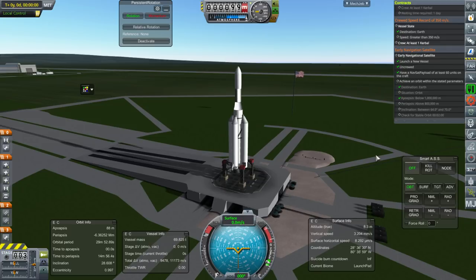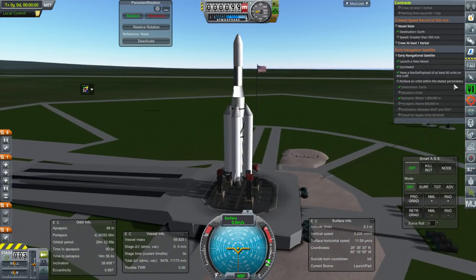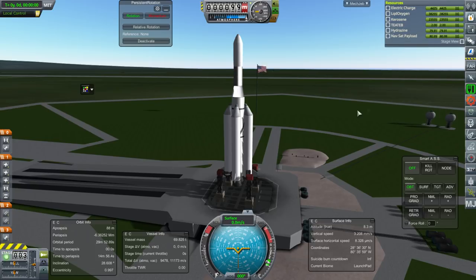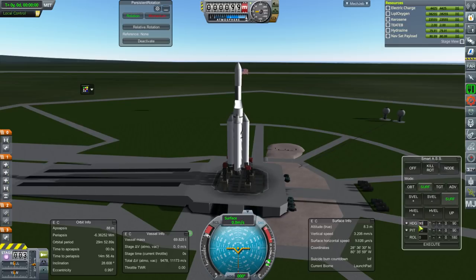Hello everyone and welcome back to my Realism Overhaul with RP-1 series in Kerbal Space Program 1.3.1. In this episode we're getting started right away with an Aldebaran Red with a NAVSAT payload. We have to fulfill this contract: 60 units of NAVSAT payload to an orbit roughly 900 km circular, inclination between 64 and 70 degrees — so we're going north. We'll aim for a heading of 70 degrees.